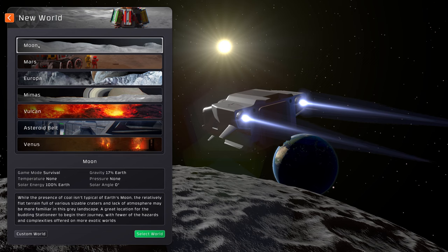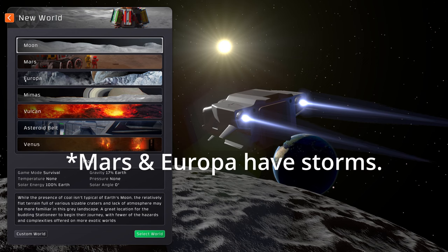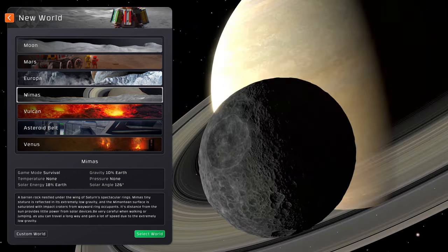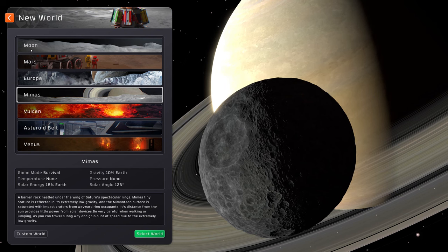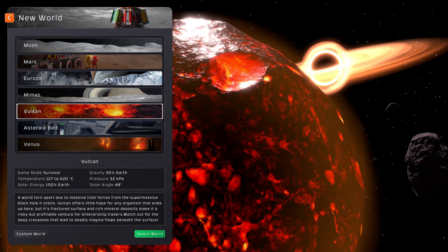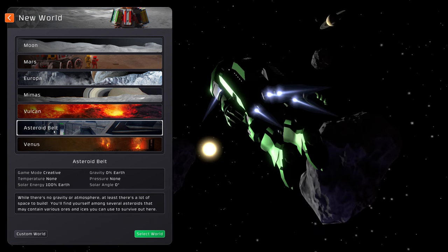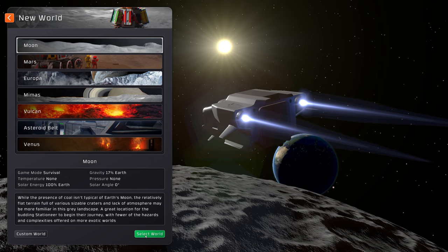To start a new world, simply do 'New World' and you get a list of options. The Moon and Europa will have storms — anything outside gets blown away and certain buildings will be damaged. Mars is a bit more like the Moon scenario but with less sunshine. Vulcan is quite hellish. The asteroid belt options have ship stuff that was put in a long time ago and isn't really supported. For this series I'm just going to go with the Moon scenario.